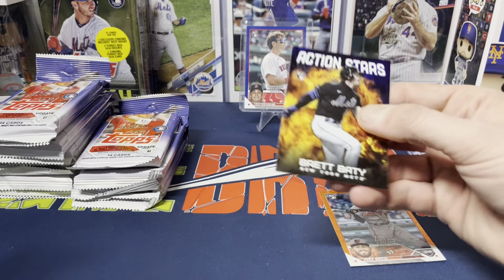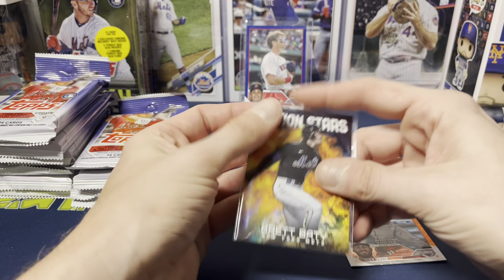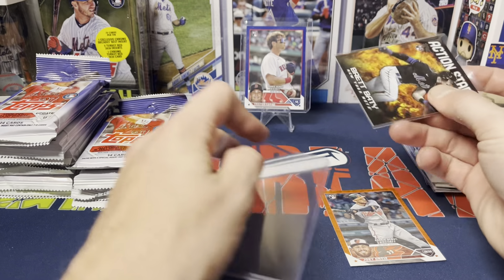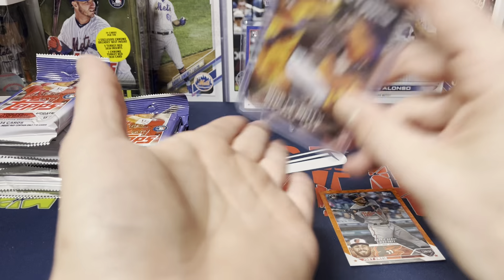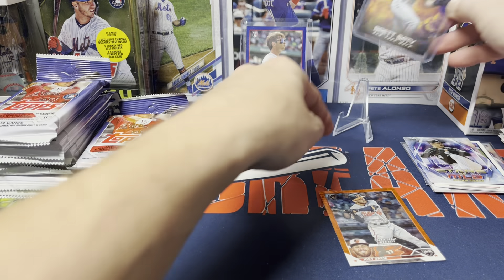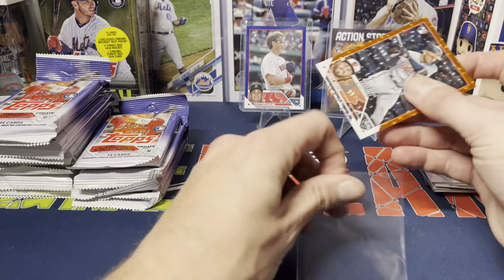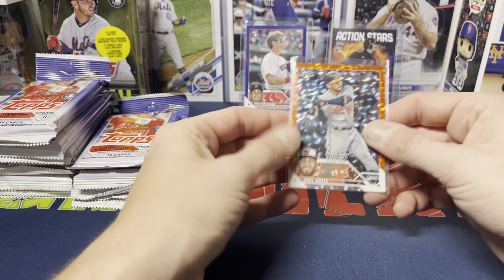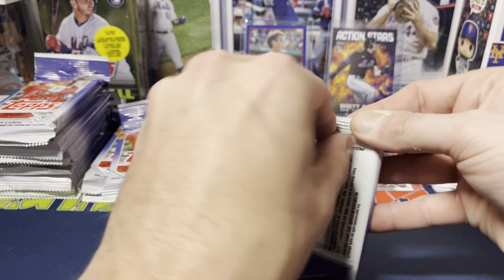Dylan Cease. So happy pulling the Beatty — definitely one of the inserts I wanted. This Action Stars set feels like a new insert set, I don't recall it from before. And the Ortiz /299 — not a bad little color match there with the orange.